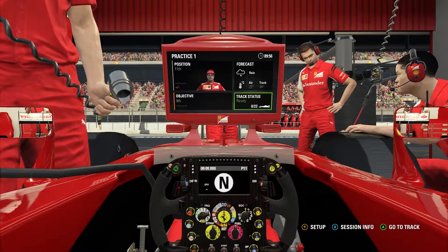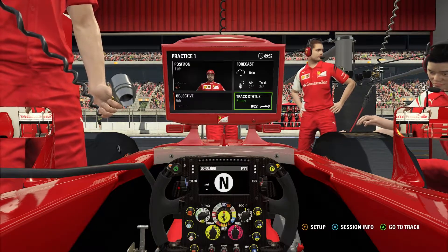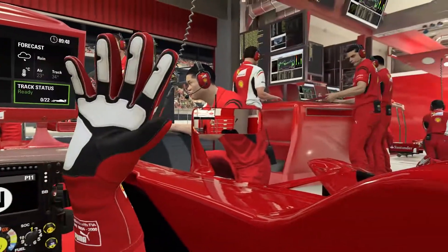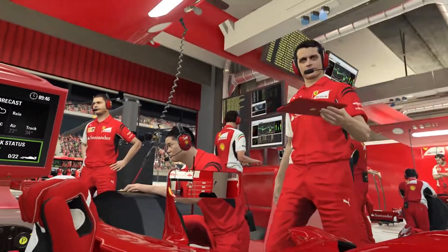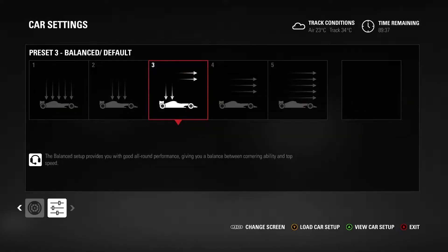Thank you, David Croft and Anthony Davidson, for that. So here we are in FP1. You can see the forecast is for rain — rain is coming in Free Practice 1 and possibly other sessions as well. Spain is not necessarily a dry circuit, so moisture is very possible. We're obviously going to be going out on the prime tyres first of all.